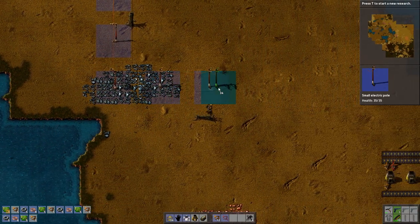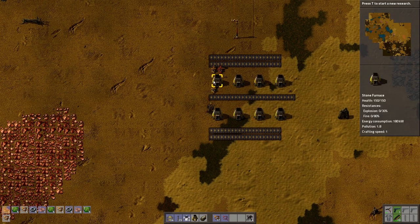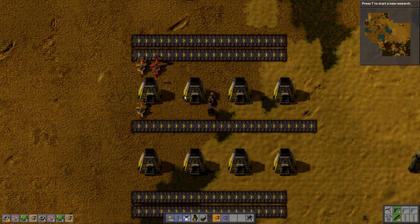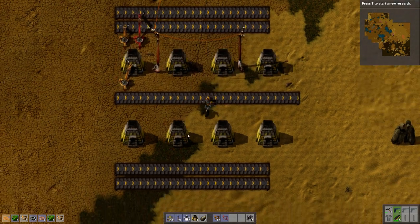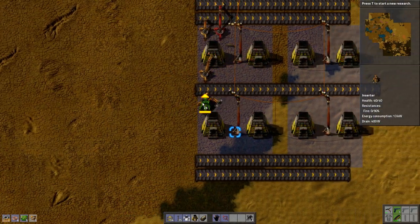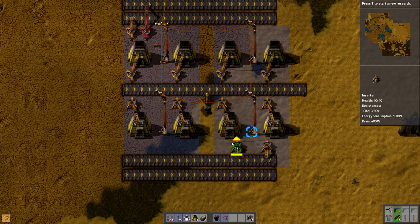Let's bring over the power. Actually, I don't like this layout. I generally like to make it — you know what, I'm just going to keep it. Whatever. It's neat. Who cares about efficiency, right? So this side will be picking out from these furnaces and off of the belts.